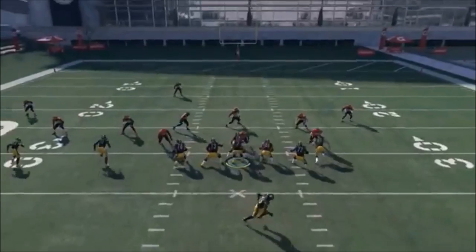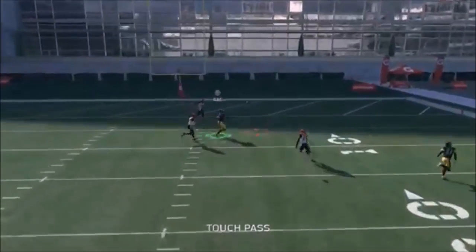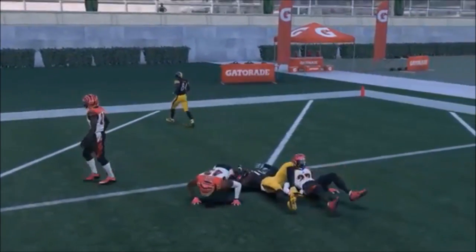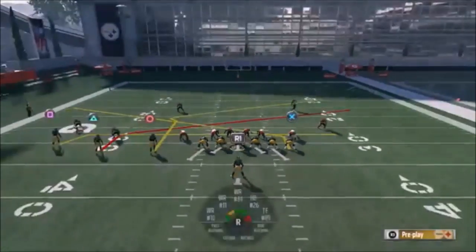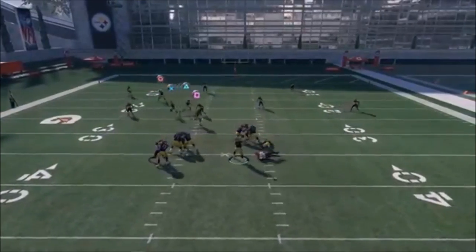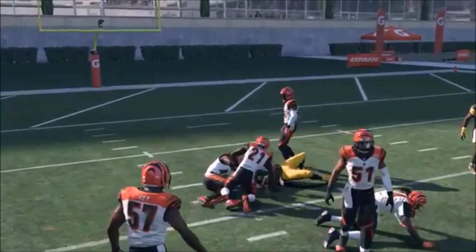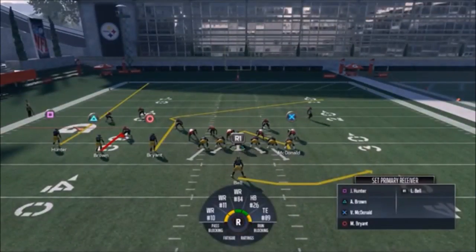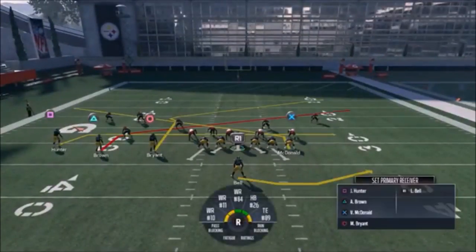Let me run this one more time to show Bryant off — it's a bit of a timing thing. Against man coverage I lob it up and he catches and runs. A couple options are open; I'm just waiting for the big play. If I have pass protection — see how he sits in that zone — that slanting tight end just opens it up. When I throw it as he's coming back to the ball he's just wide open every time. There are so many ways Bryant's route gets open. If you perfect the timing, that's all it takes — most of my receiving plays are timing-based.